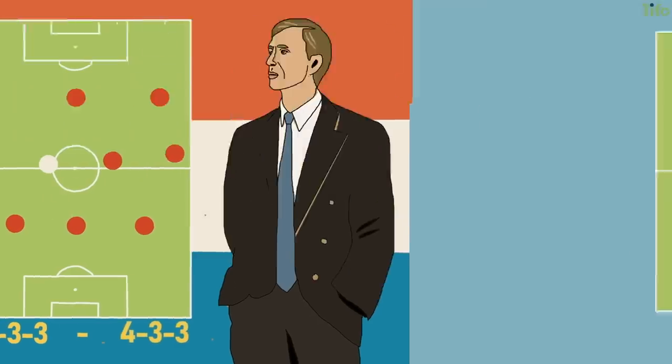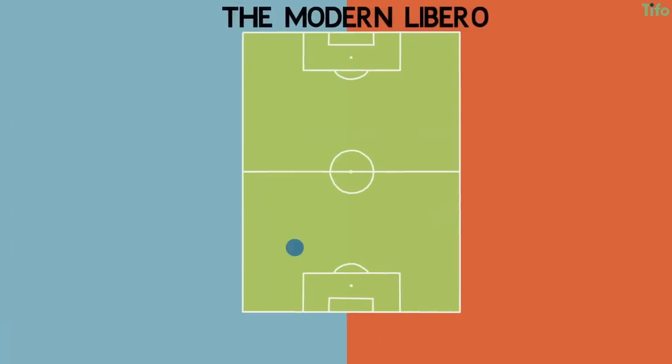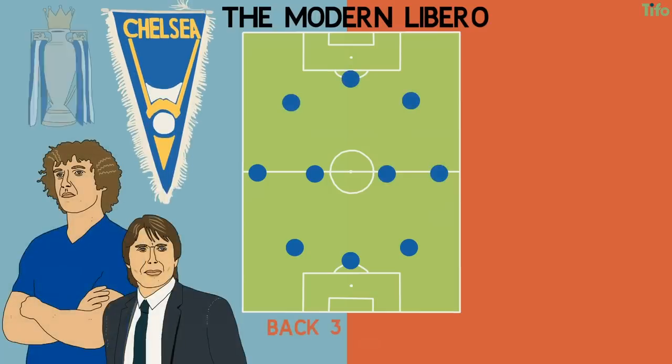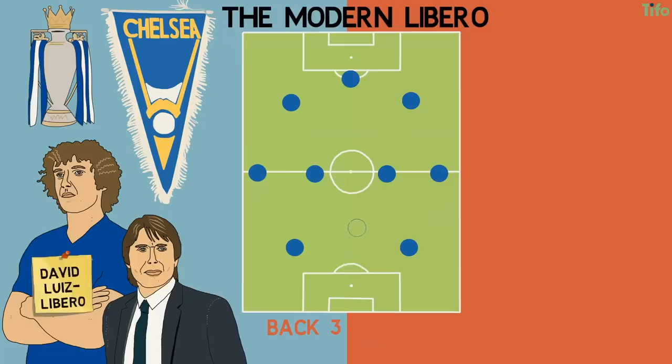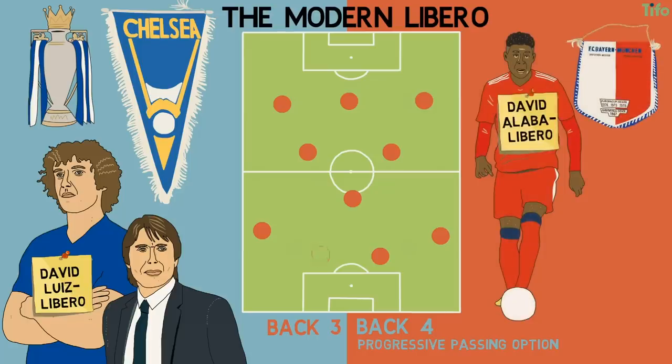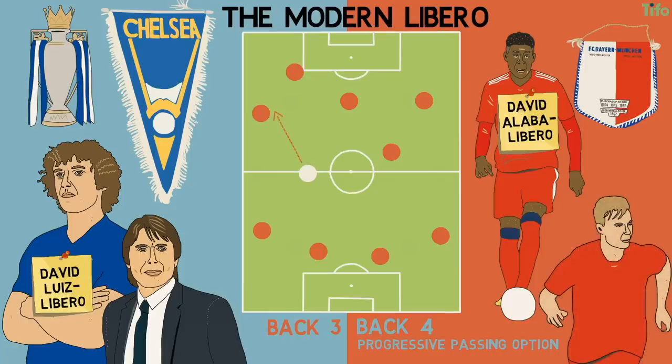Despite the increased use of pressing and zonal marking, the libero still has a function in modern football. Sometimes this is with a back three — David Luiz's role under Antonio Conte in Chelsea's title-winning side could be described as a libero. He could bring the ball out, dribbling it to break the first line of the press, or launching long passes to the wing-backs. And many sides now use one defender in the back four as a more progressive passing option, with David Alaba at Bayern a superb contemporary example, able to bring the ball out and enter the midfield area, especially as Bayern push high and Joshua Kimmich drops back to ensure defensive solidity.